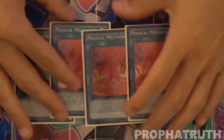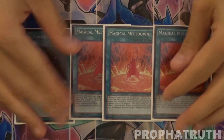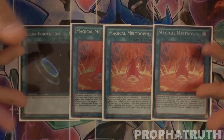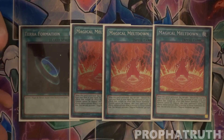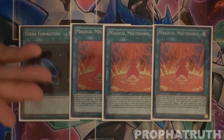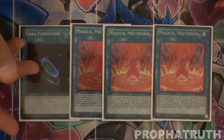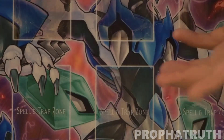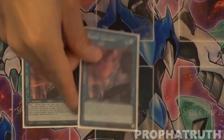Off to the spells — here's your field spell engine: one Terraforming and three Meltdown. Meltdown is really good because the opponent can't respond to the summoning of any fusion monster. That goes for either Invocation or Schism at the same time, so really good.